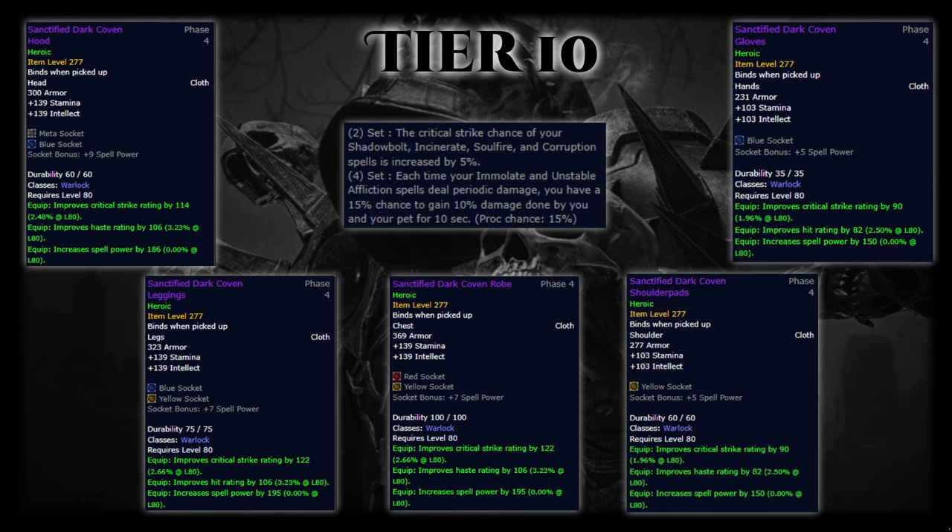When you get a proc at the start of the fight you'll need to re-snap your Corruption and keep it up — I'll have a video on that soon so make sure to follow the channel. As for which four pieces of Tier 10 to use, the best option is helm, shoulders, chest, and gloves, while using the offset pants off Festergut. As to when to replace your four-piece Tier 9, you don't really want to replace it until you have all four Tier 10 pieces, since the four-set of Tier 9 still increases your Corruption and Unstable Affliction damage by 10%.